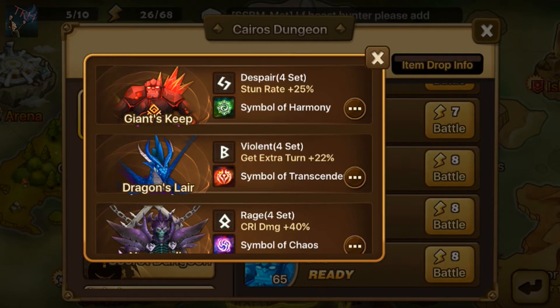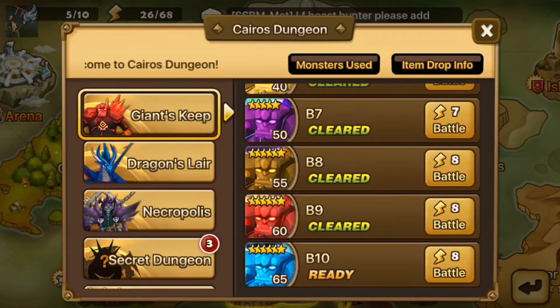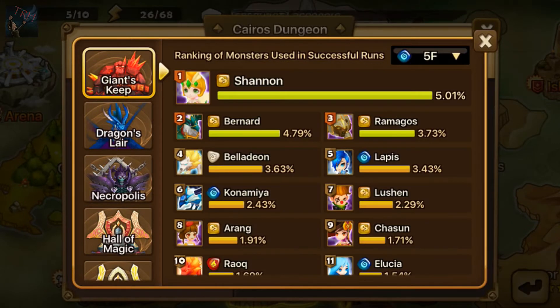Giants 10 is water, and water is weak against wind, so naturally the strongest team against Giants 10 would be a wind team. I clicked on the most-used monsters and the first one is Shannon — a very common wind monster that a lot of people use. She has a very good team support role, she's very supportive and helps the team roll well together. Bernard is number two, which is another one I'm working on, and Bella is number four.